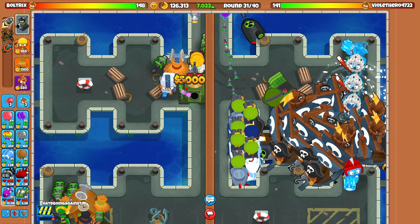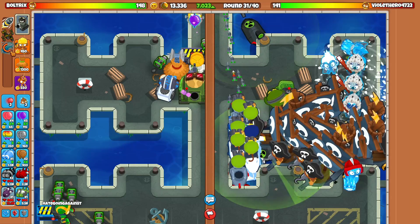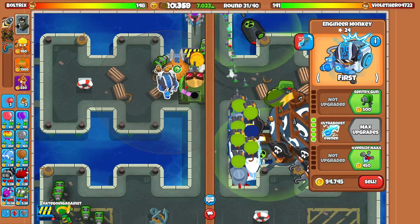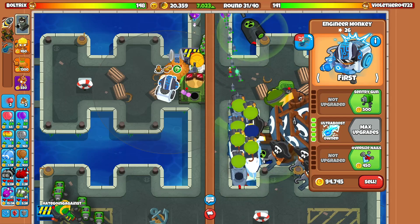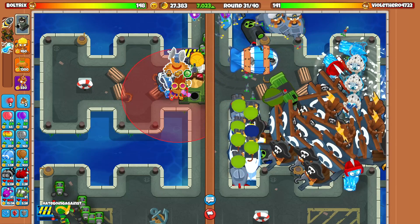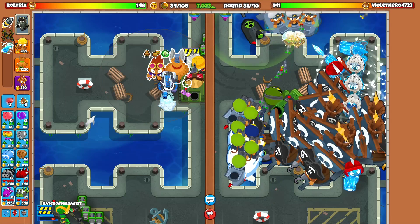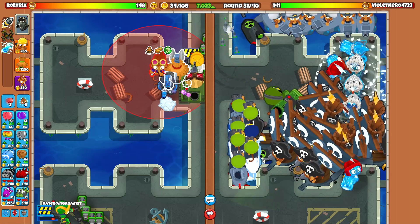The ultra boost is 120,000. Since we won't eco for the rest of the game we can get rid of this to go for the ultra boost a little bit earlier. There's a cooldown on it — that might be a glitch because the ultra boost is different from an overclock, so I should have the ultra boost immediately unless there's supposed to be a cooldown. We also need to go for an alchemist — a 501 cross path.